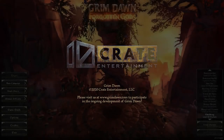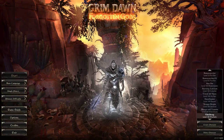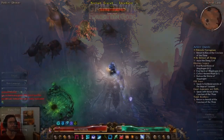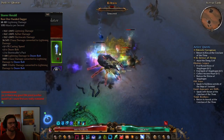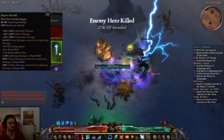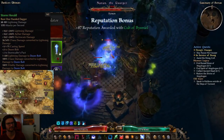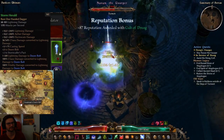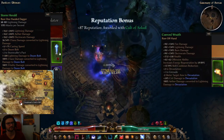Welcome everybody to another build highlight video. This time it's a hashtag dead build - my Warlock. This is a lightning Doom Bolt and lightning Devastation Warlock focusing around the Storm Herald Dagger, the new dagger from the Storm Herald that you can farm near the Deadman's Skullshrift, and also the Coerced Wraith offhand which you can farm in Act 7.